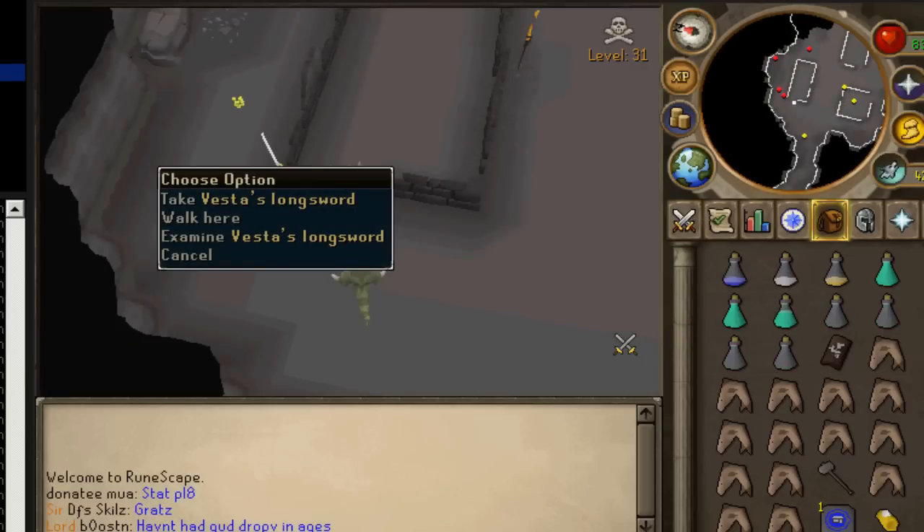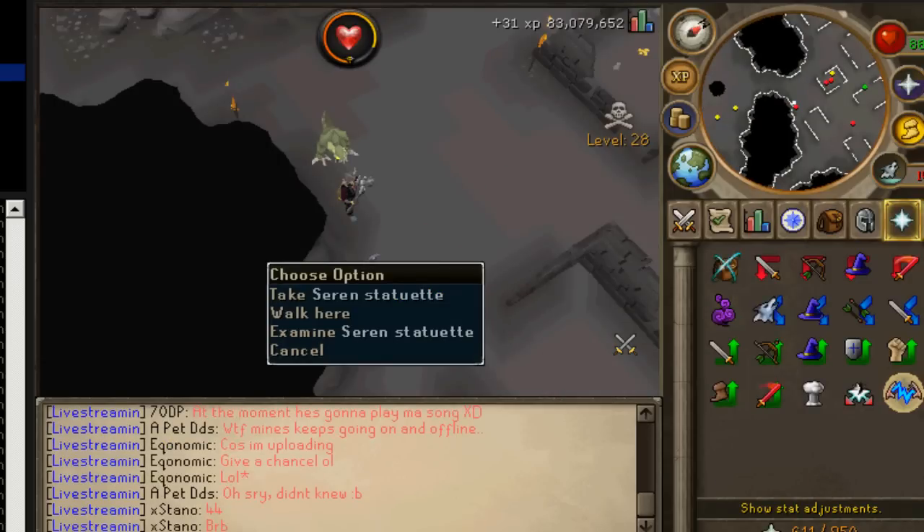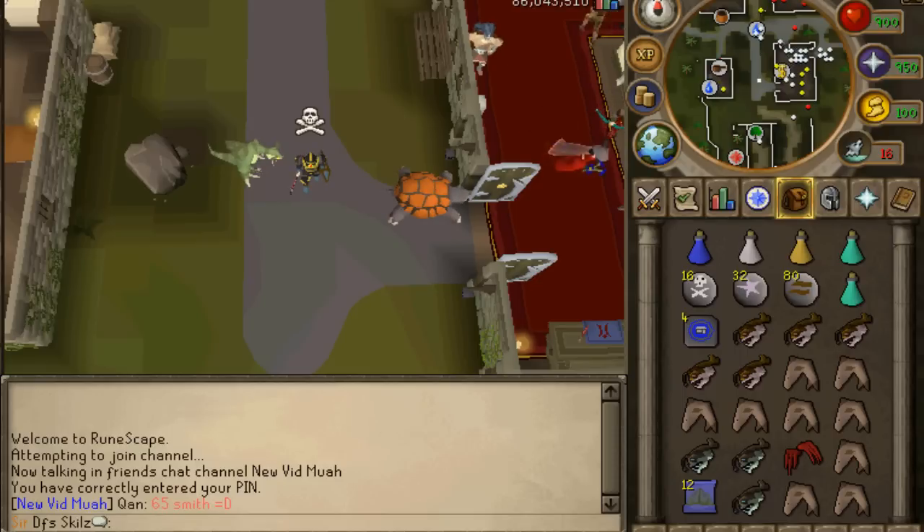I got a Vesta longsword - this is awesome! A Vesta longsword, I was going mental. It was 34 mil and I got it from a level 14 goblin - like, what the hell? I saw that little white thing coming out at the edge and I was afraid to right-click it because I thought it was going to be a corrupt Vesta longsword, but it was a real one. I went mental at everyone on my friends list. Two kills after that I got a cereals rope, then I decided to bank. I also got a seren statue worth a mil and a third edge caref worth 10k.